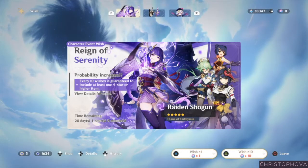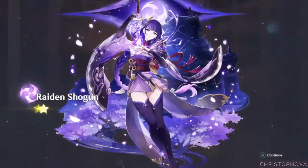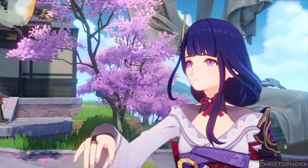The Raiden Shogun made her playable debut with patch 2.1 on the Reign of Serenity event wish. Once the banner ends, she will not be available in the standard wish, so if you miss out, you will have to wait for her rerun. But if you are planning to add her to the team, then there are some things you'll want to stock up on.